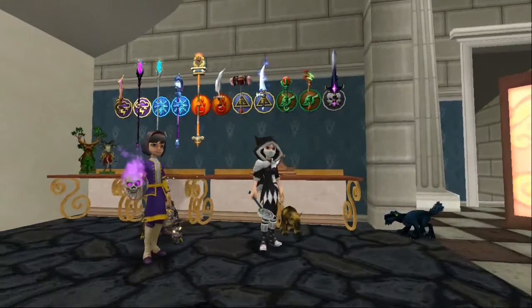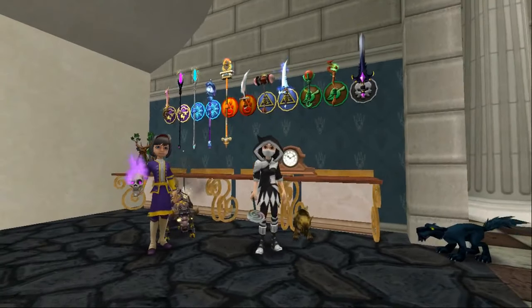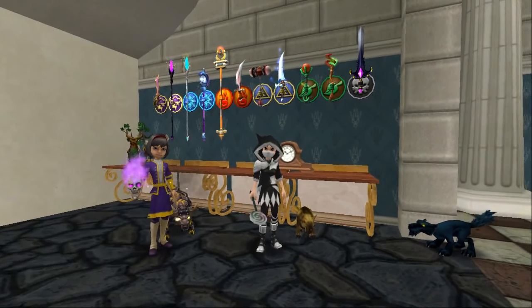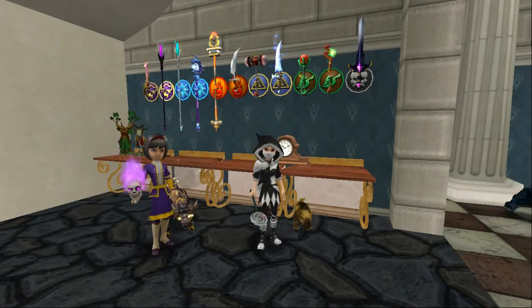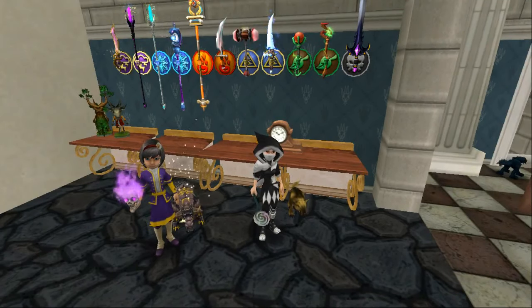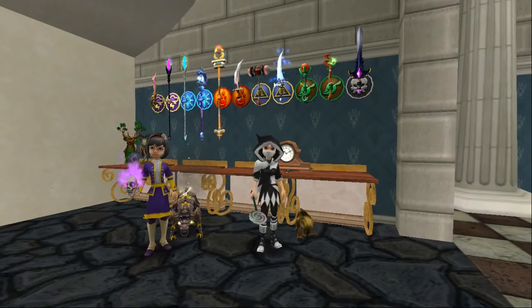Today we're going to be showing you how to get these wonderful code wands that are all above us here. Let me first show you what we have. There are two of each, but I was unfortunately unable to find the second death wand — I was fishing three consecutive days and I could not get it. But I'm telling you there is a second death code wand.